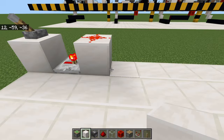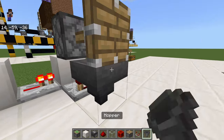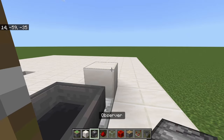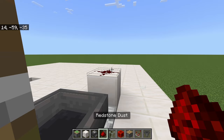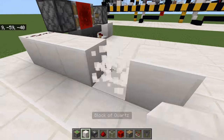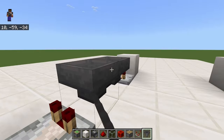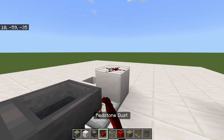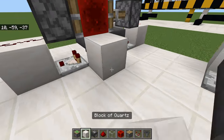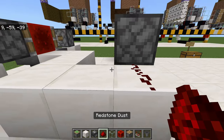Now we'll build our first hopper clock — hoppers facing into each other, a block over here, comparator and dust on top. Then we come out with a three-block gap, and on the fourth block is where our second hopper clock starts. We connect these two together — come out by two, over by three, and connect them up, running redstone dust right across.